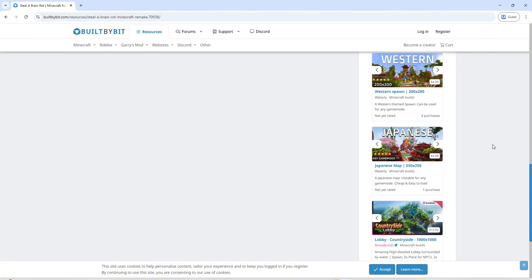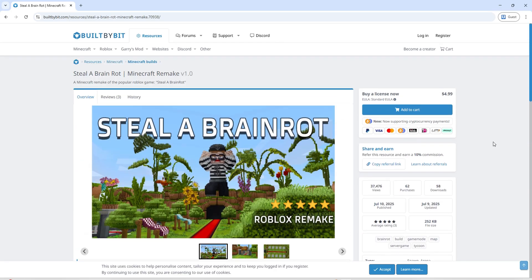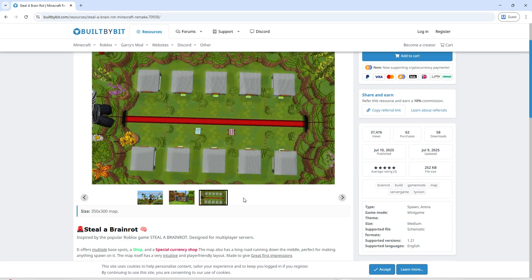Make sure you're on a compatible Minecraft version — the remake is designed for the latest builds, so check that before loading it in. If you're running a server, place the map file in your world folder. If you're in single player, just import it as a new world.